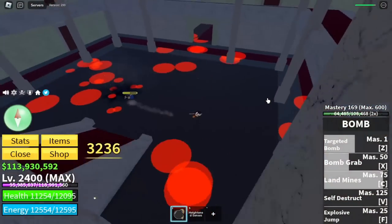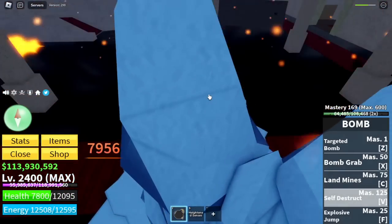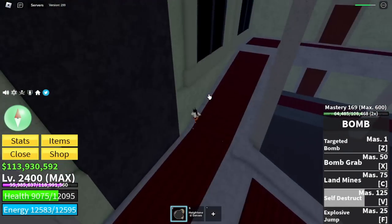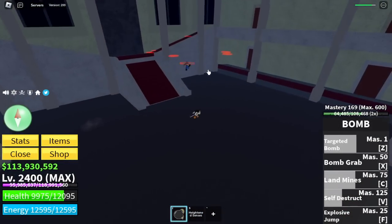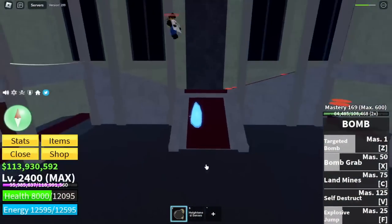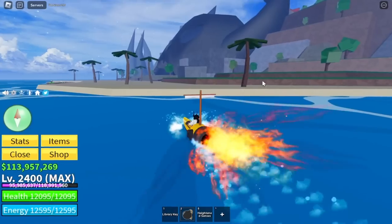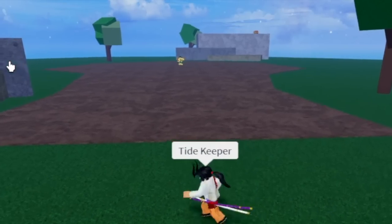Almost no damage compared to the Diamond — I really hate that boss. After we defeat this one, there's one final boss and we are heading to the third Sea. Can you guess: is there a boss that I cannot defeat in the third Sea? Comment it in the comment section. Final boss — the Forgotten Island: the Tidekeeper.